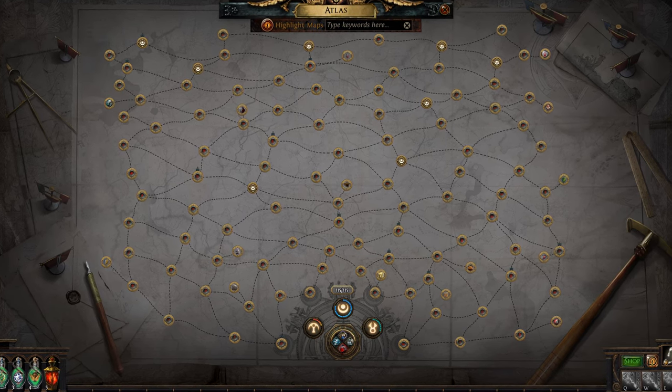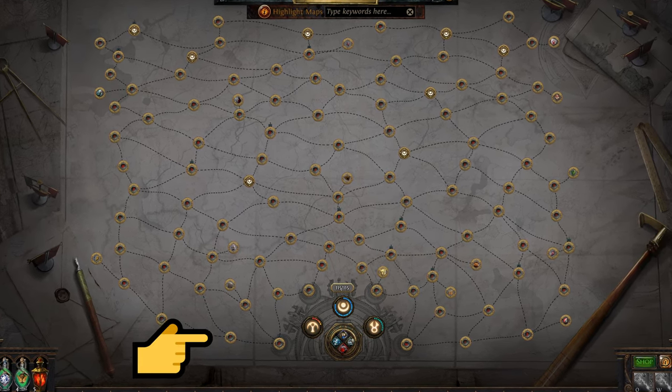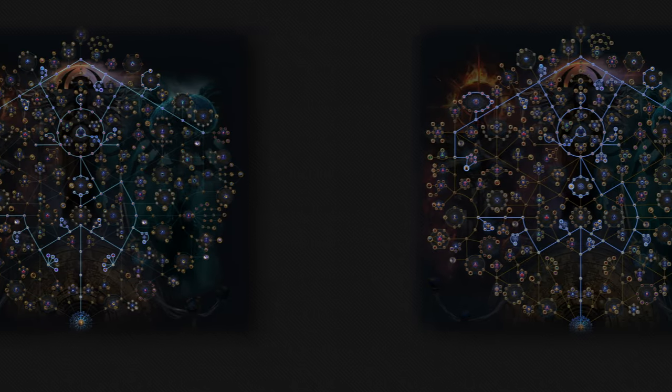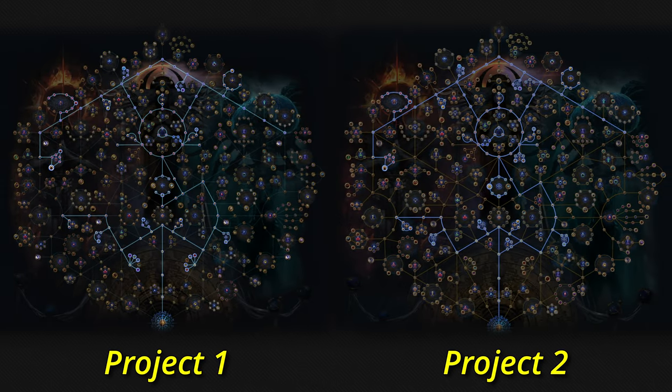Second, as with most endgame strategies in PoE, you do want all four Voidstones socketed in your Atlas. In addition, I had around 130 Atlas passive points, but I'm sure you can do a less profitable version with around 90 points. Both Atlas strategies focused on maps, scarabs, and increased effect of map modifiers for the most part. I added shrines to the second project — who doesn't want to get an acceleration shrine and go zoom zoom? You can find links to both Atlas skill trees in the description below.